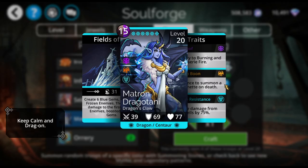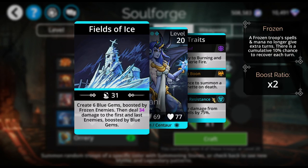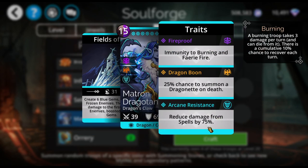Matron Dragatani is one that I haven't used much. She creates 6 blue gems boosted by frozen enemies with a times-2 boost ratio, so she may be good to use with Queen Mab. Then she deals damage to the first and last enemies boosted by blue gems. She has 75% spell damage reduction, which makes her really hard to fight if you're not using skulls. She has a 25% chance to summon a dragonet on death, and immunity to burning and fairy fire.